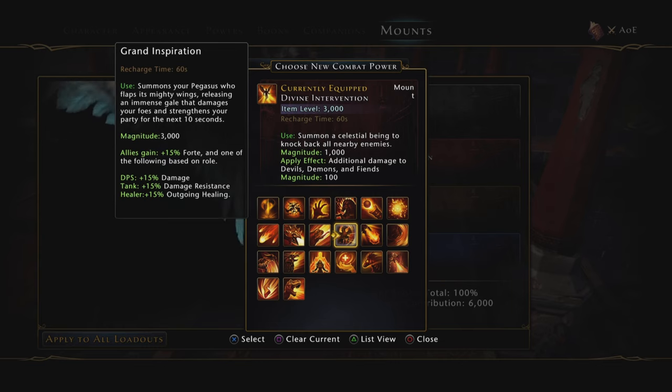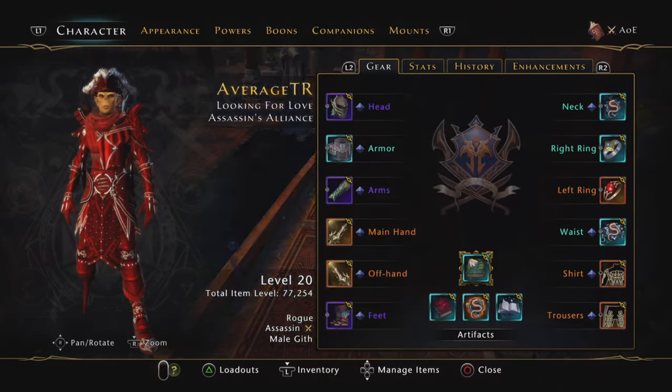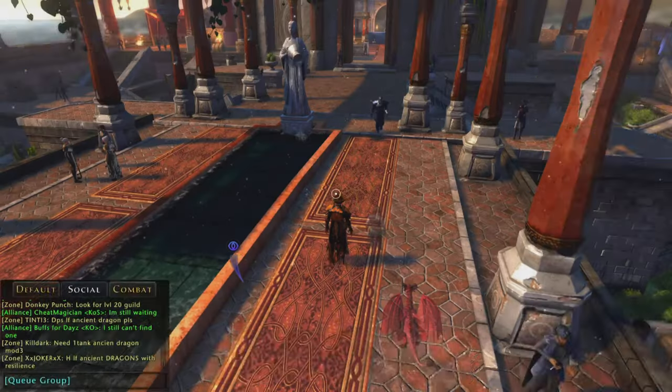The reason I don't always use the Pegasus is more for selfish purposes — I don't always feel the tank, healer, and other DPS need the buff. However, depending on the content I will 100% use it. For example, for Vault of Stars I'll put the Pegasus on, but for T9G I won't. Sometimes you need it, sometimes you don't. Anyway, that covers all the AoE options — let's talk about single target.